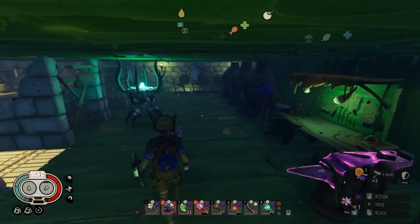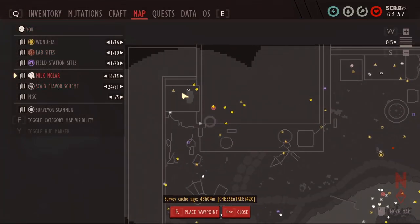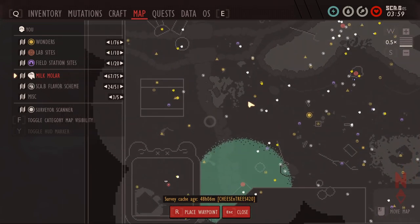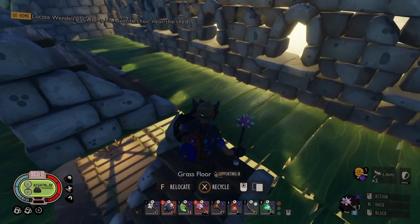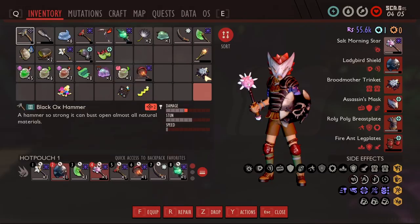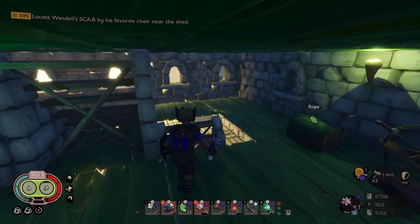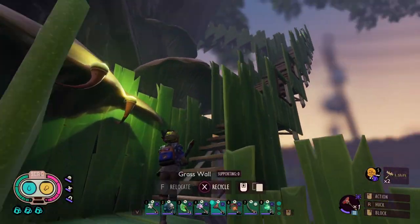In this video, I grab some auxiliary chips for Burgle while trying to find infused ooze to upgrade my weapons, and then at the end, I take on the infused mant. Now that we have our yoking station, we want to go get all these auxiliary chips, and while we're doing that, hopefully we collect a good amount of infused ooze so we can use our yoking station to upgrade our weapons.